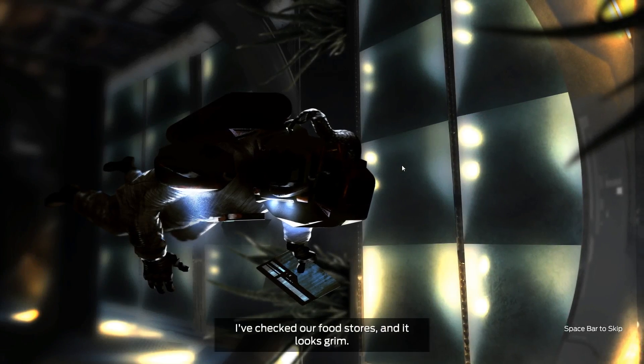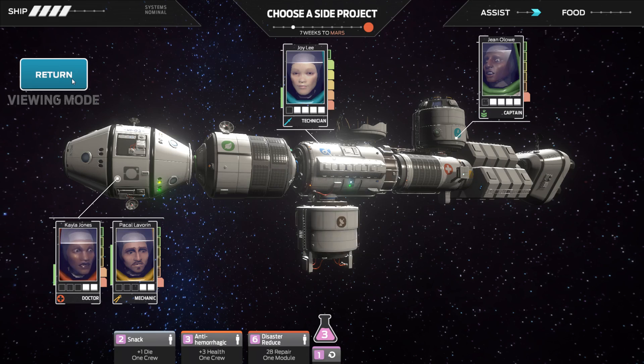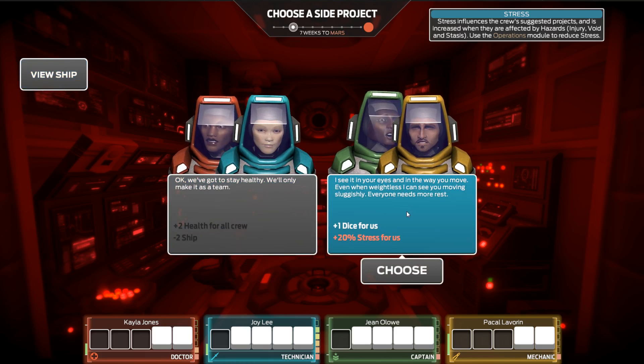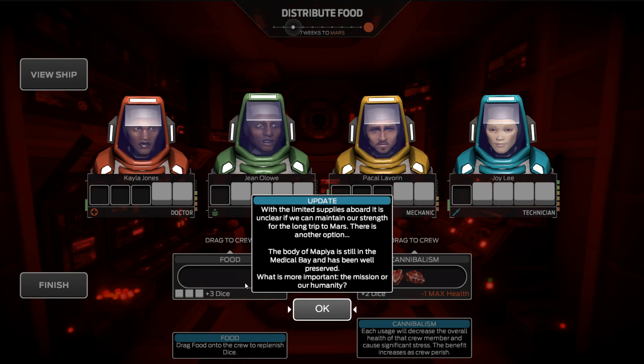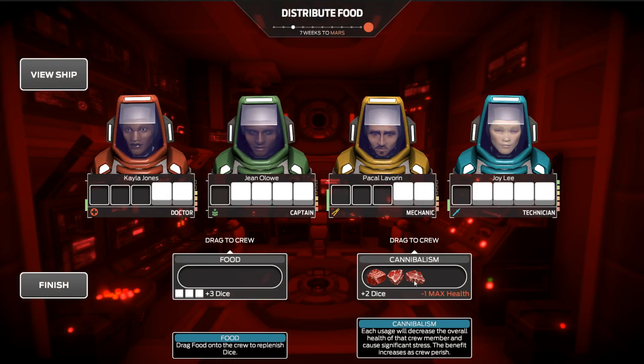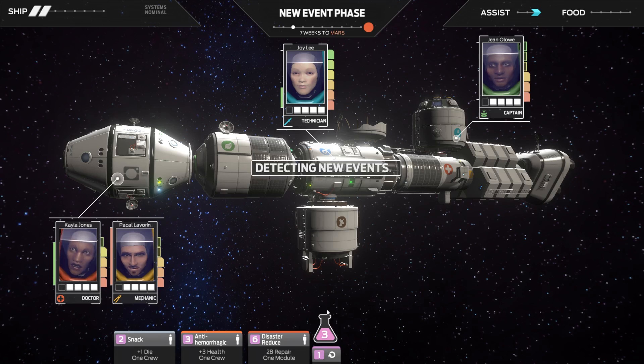I thought it was worth giving them the HP, just in case. We can get 2 health for the full crew, negative 2 ship. Plus one dice for them, but plus one stress. I think I'm going to go with that — it might be a bit rough, but I'm going to go with it. And I'm actually going to give some of them human meat.